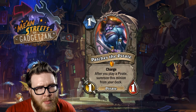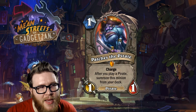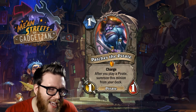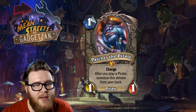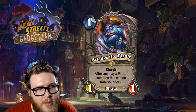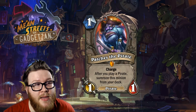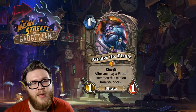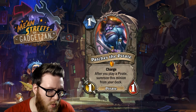Moving on to our next legendary — it's another neutral one. This time it's Patches the Pirate: a one-mana 1/1 with charge, and the effect that whenever you play a pirate you summon this minion from your deck. I think Patches the Pirate is probably an auto-include in any pirate-based deck, essentially just because he's a free summon in the early game. Anytime you play a pirate, he's coming onto the board.